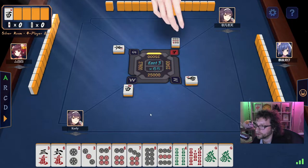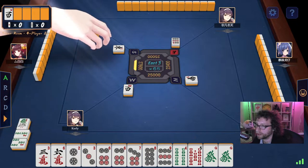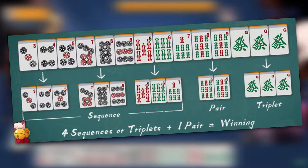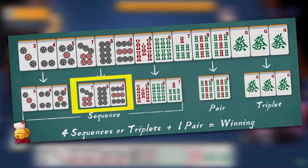Mahjong is a 4-player game where each player has a 13-tile hand and takes turns drawing and discarding tiles to form a winning hand. These winning hands consist of 4 groups of 3 tiles and a single pair. The groups can be a sequence of tiles from the same suit, like a 7-8-9 of dots, or a triplet of the same tile, like 3 dragons.